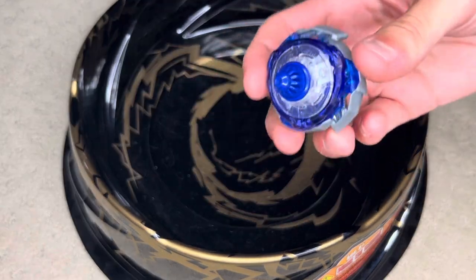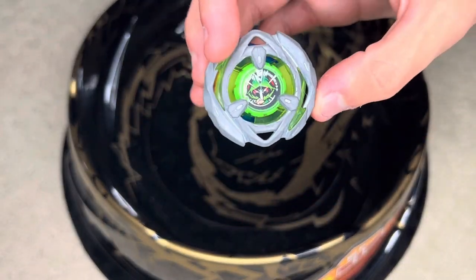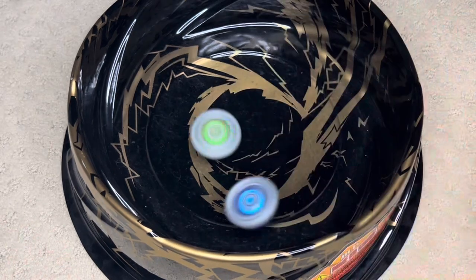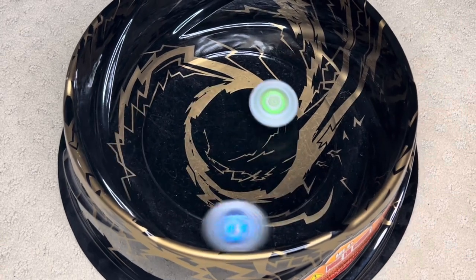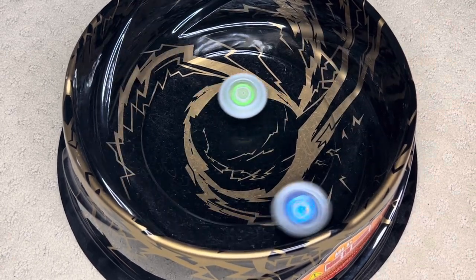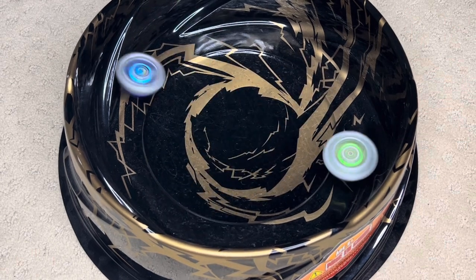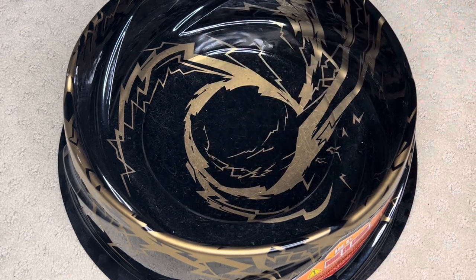I put Drawn Sword on Taper for more control, and we're going to put it up against what I think is the best Beyblade for pure defense in X right now — Wizard Arrow 360 Needle. Drawn Sword is just going to bang itself against the wall until it dies. It could have bursted, but I guess not.